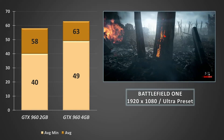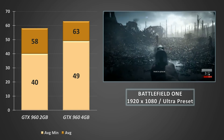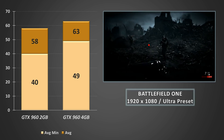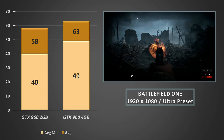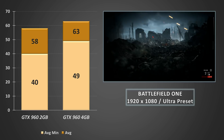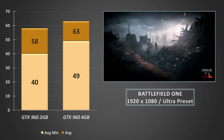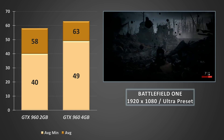Finally, Battlefield 1, and as we know, we can get this game running on a potato. So I was surprised to see the 4GB again knocking the stuffing out of the 2GB 960 — an 8.6% increase in average FPS, and a frankly insane 22% increase in the average minimums, meant a much smoother gameplay experience.